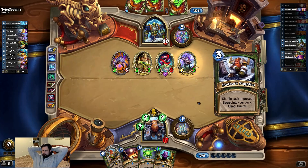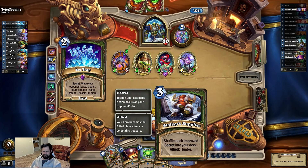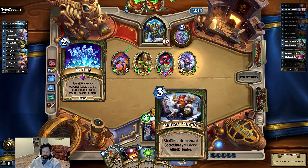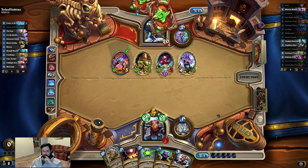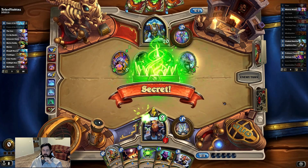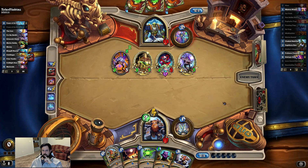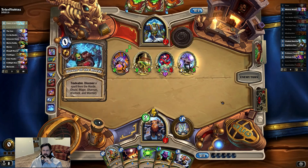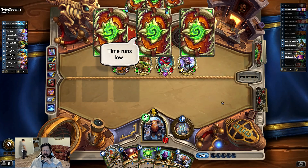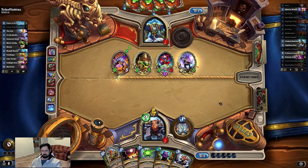We haven't drawn into any of our super good stuff — here's one thing I was waiting on: Stalker Supplies. Okay, we get to shuffle an improved secret into our deck and it allied us with Hunter. And that toilet flushing sound is brought to you by my son taking a dump. Alright, I'm going to start recording again.